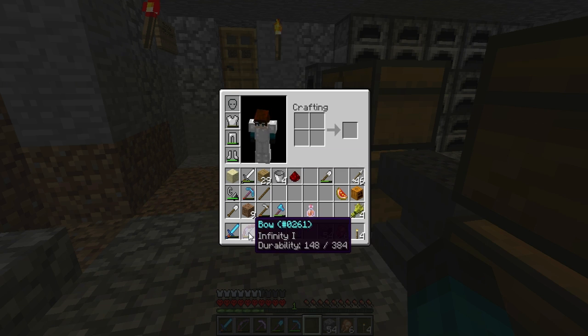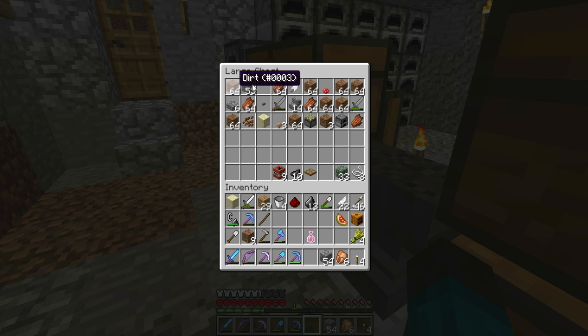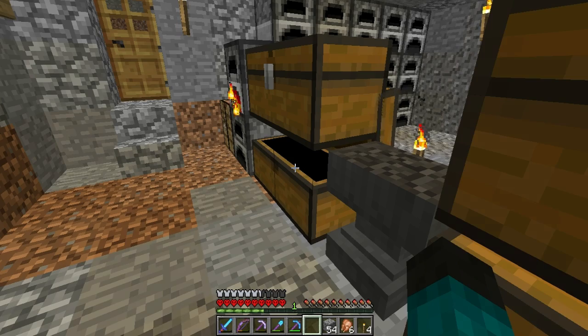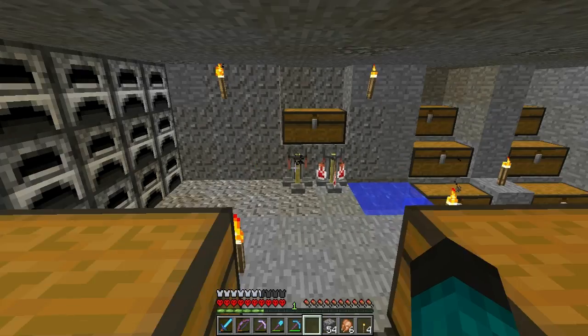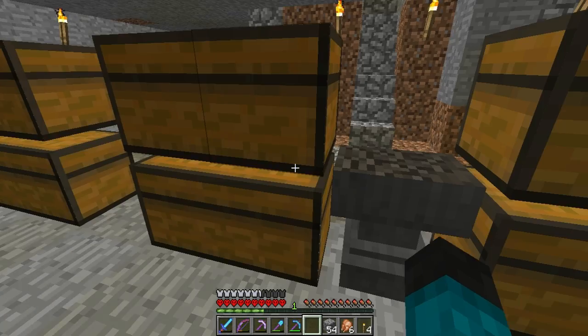I want to put on my diamond armor. The infinity bow has decent durability. We've got some feathers and 13 flint — I could get more but I don't have a Fortune shovel. Let me make some arrows. I'll bring both bows with me obviously. Come on potions, are you finished yet? Torches — I don't have any torches.